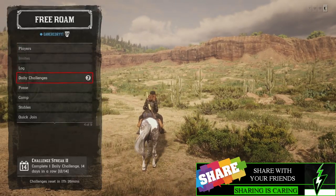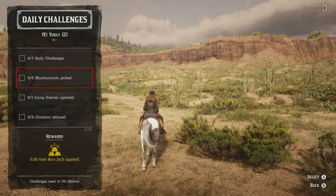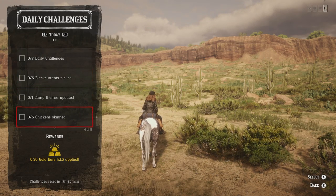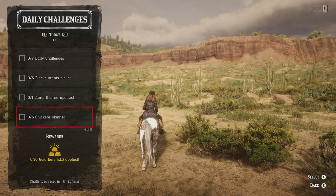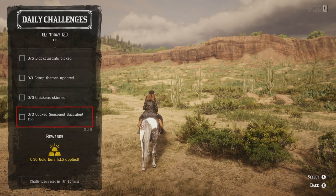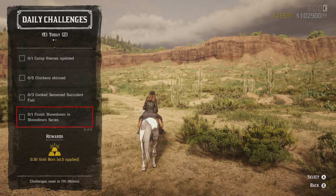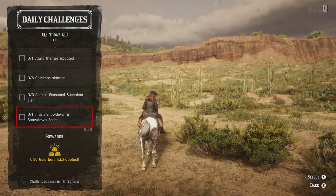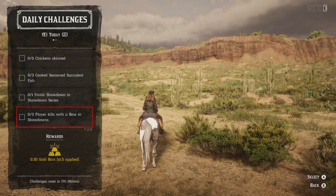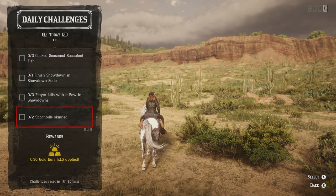Alright, so the daily challenges include: we have to pick five black currants, we have to update one camp theme, skin five chickens, we have to cook three succulent fish, we have to finish one showdown series, kill three players with a bow in a showdown, and then skin two spoonbills.